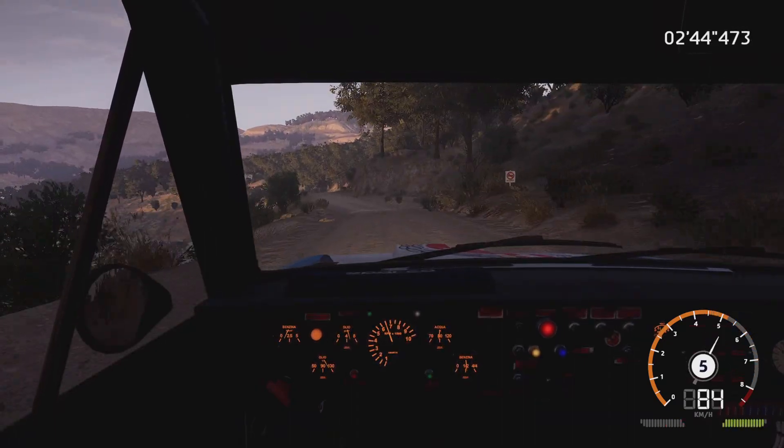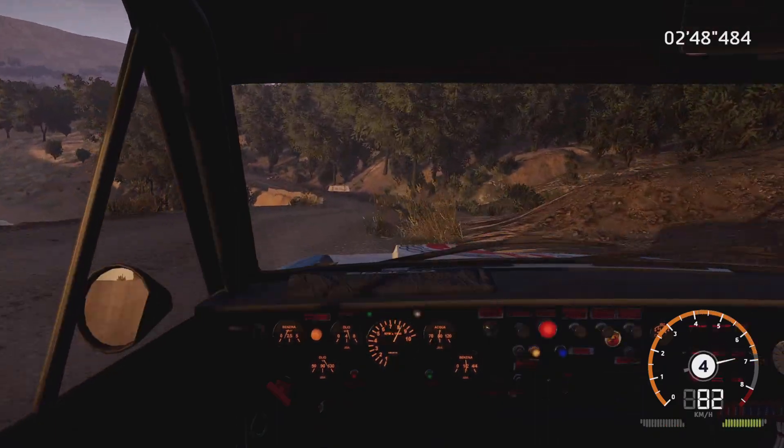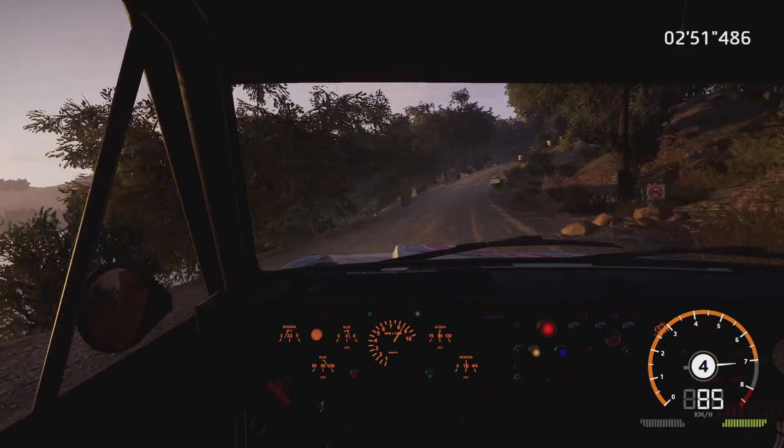Flat right, brake into left 3, short, 50. Caution, brake for flat right, into square right, opens, house out.